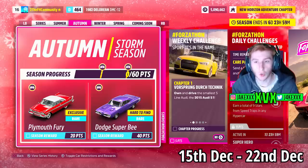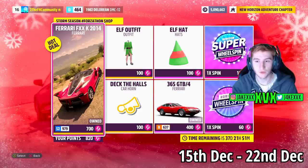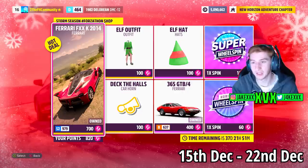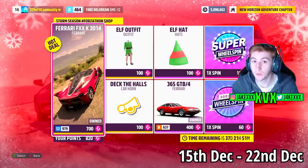The second week is Autumn on the 15th of December. For 20 points you can get the second new car of this month, the Plymouth Fury, and for 40 points the Dodge Superbee. The Forzathon shop that second week has stuff like the Ferrari FXXK, the Ferrari 365 GTB, an Elf Hat, an Elf Outfit and the Deck the Halls Car Horn. I'm going to leave the rest of the challenges available that second week on screen right now.